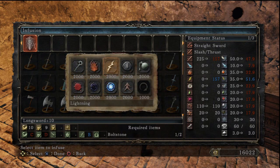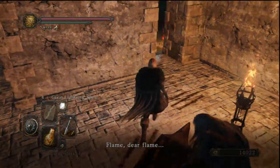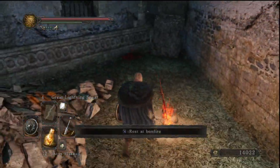Let's go with lightning. We get a beast scaling. Seriously? That is actually very good, I would say.